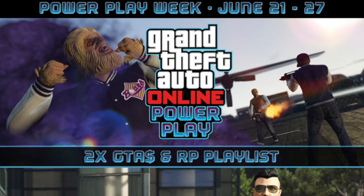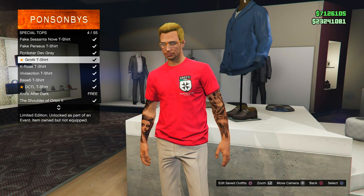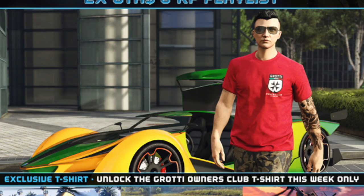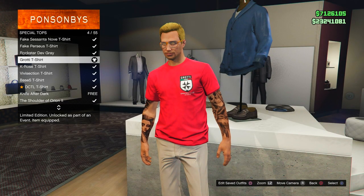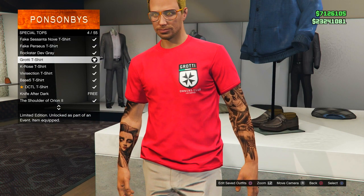So give it a shot and play it with some friends. If you're on the winning end, you can actually make a great amount of money. It's PowerPlay week and you can get double RP and money on the PowerPlay playlist through June 27th. There's also a brand new Grotti t-shirt added into the game — the Grotti owner's club shirt. It's a bright red with the Grotti logo and fits really well with the newly released Grotti X80. You can pick it up at any clothing store in-game.